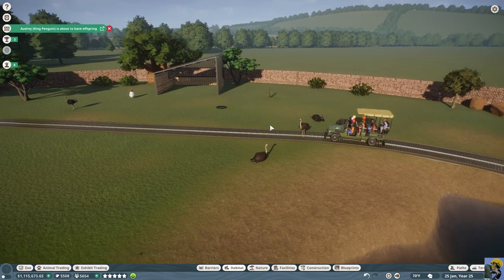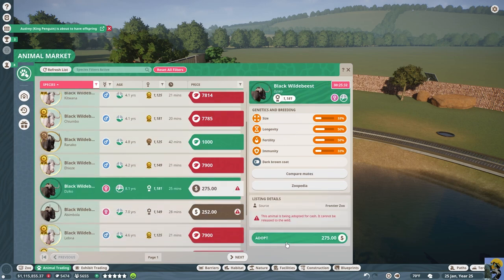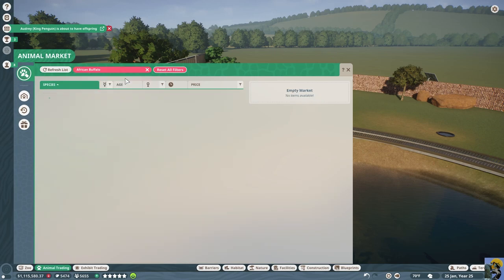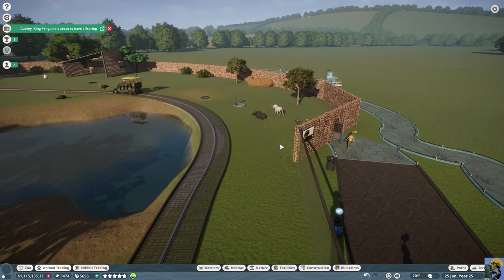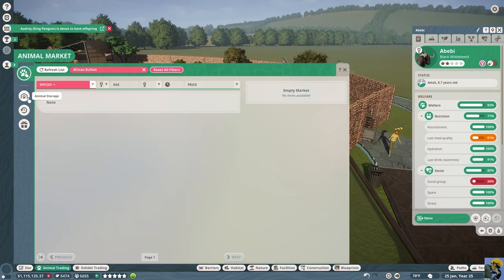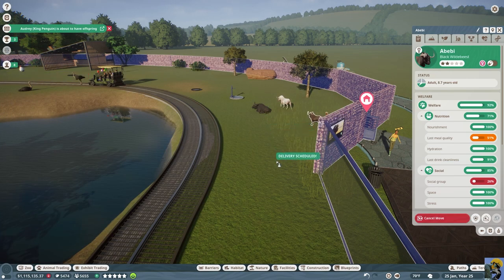I'm going to pause and go back to the animal market to look for more wildebeests. Sometimes people put them on sale and they're so much cheaper - that makes you so happy. Is there a male African buffalo? There is, and he's cheap! Yes, we did it! We got a male African buffalo and a female wildebeest. Send them to the zoo right here.